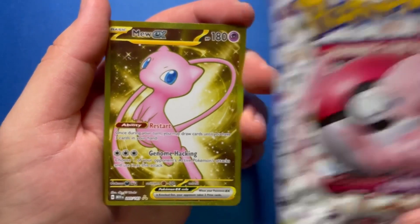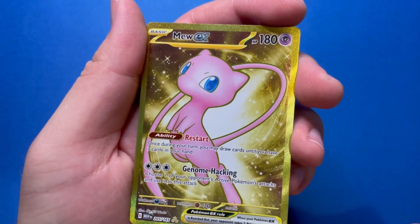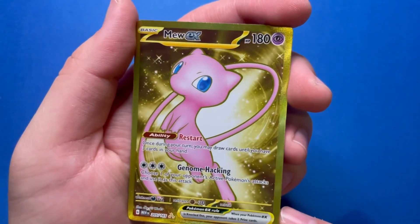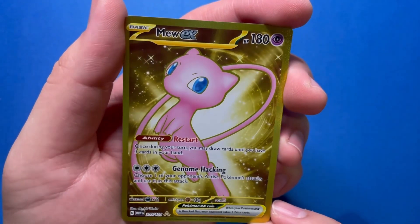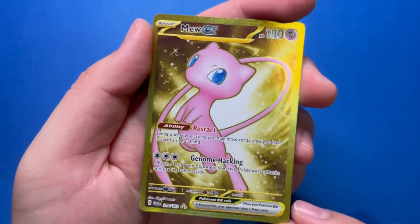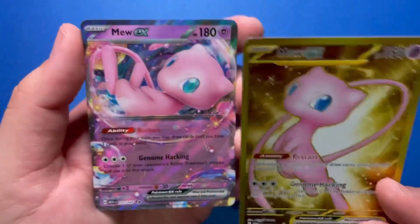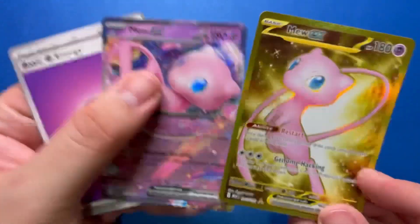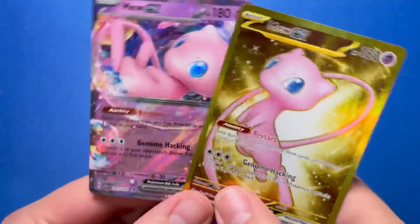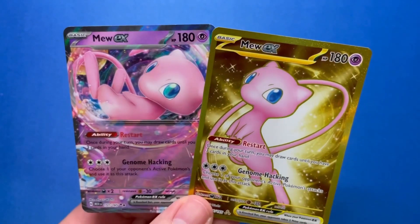So there's still a holo behind this, but man, that looks so good. Look at it — it's a different pose obviously, but the Mew that was taunting us on the front of every pack. That is lucky. The ability: once during your turn, you may draw cards until you have three cards in your hand — Restart. So you can go from an empty hand to three. And Genome Hacking: choose one of your opponent's active Pokemon's attacks and use it as this attack. That is so gold, that looks so good. And right behind the Mew is — how funny is that? It's another Mew EX! That has to be the luckiest pack, with Psychic Energy behind it, right all aligned next to each other. Two Mew EXs already.